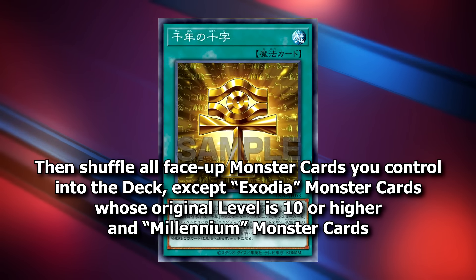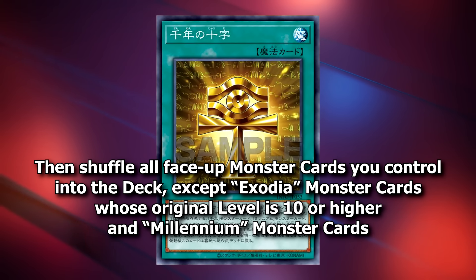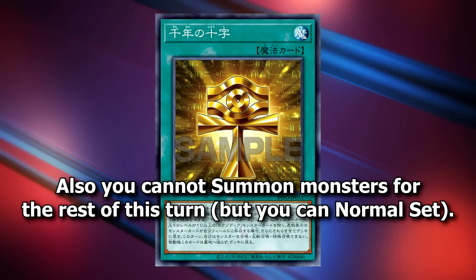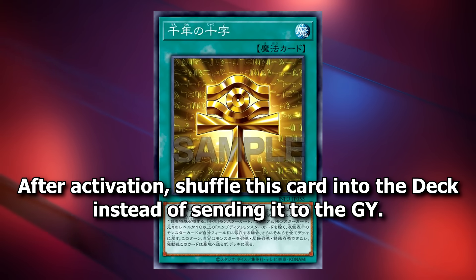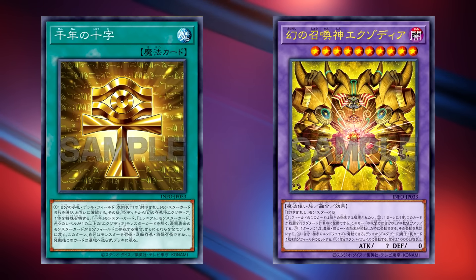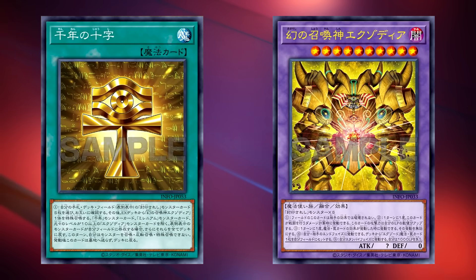Then, shuffle all face-up monster cards you control into the deck, except Exodia monster cards whose original level is 10 or higher, and Millennium monster cards — which is the new archetype we'll go over in a moment. Also, you cannot summon monsters for the rest of this turn, but you can normal set. After activation, shuffle this card into the deck instead of sending it to the graveyard. This card seems great — it is basically a free way to summon the Phantom God Exodia Incarnate, and it even shuffles itself back into the deck so you can use it over and over again.